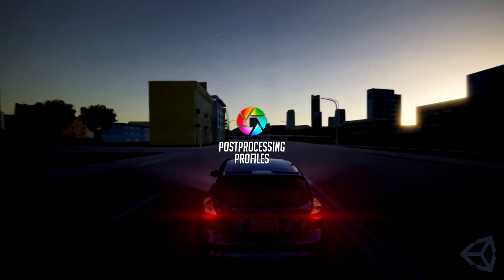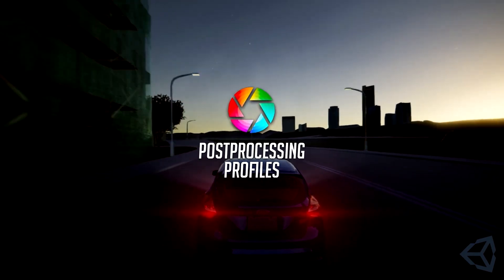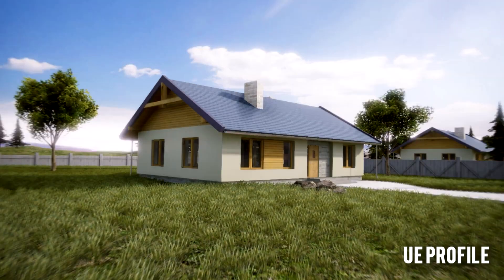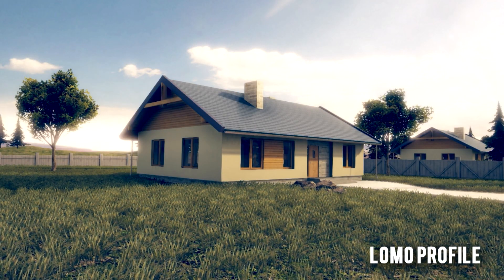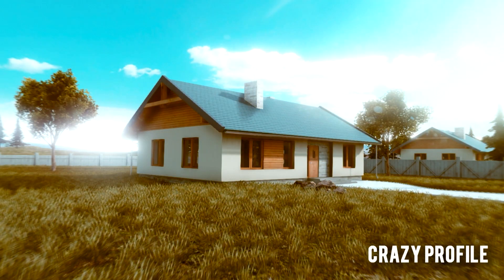Post Processing Profiles is a selection of 25 different profiles for Post Processing Version 3, with presets styled after Unreal Engine, CryEngine, Realistic, Lomo, Crazy, Camera Blur, Underwater, and Horror Themes.